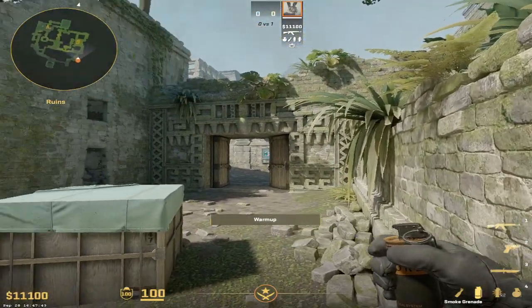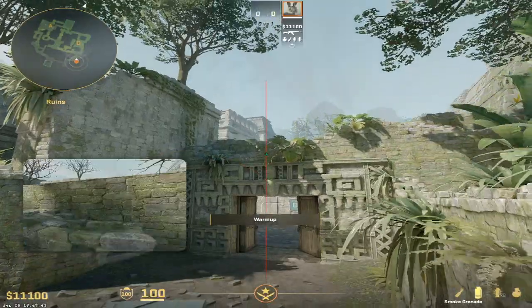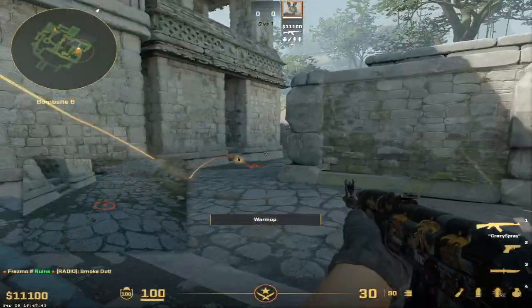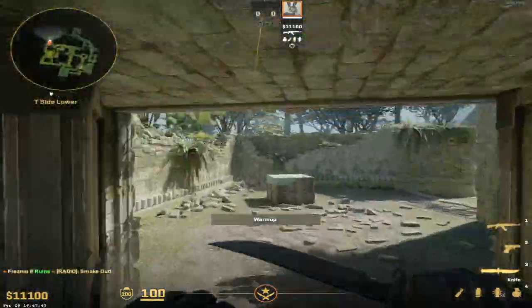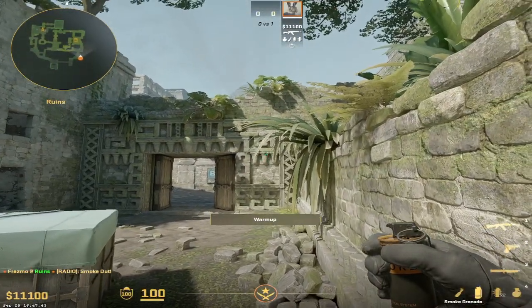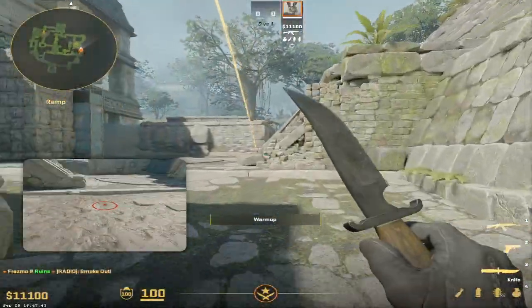For B site smokes, your short smoke: go to this big rectangle here, bottom left corner, and jump throw — that will smoke off short. Super easy and nice. Your long smoke: come to this corner again, aim at the bottom of this gunsight-like two-flick thing, and jump throw — that will smoke off long.